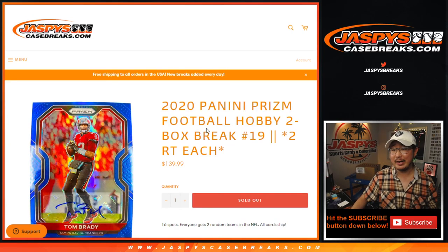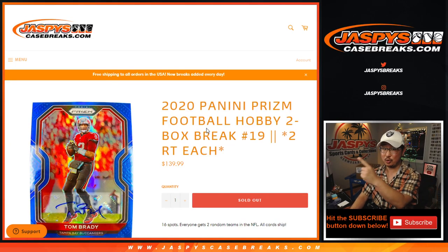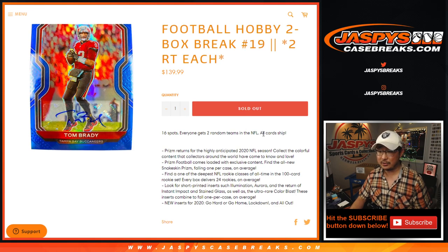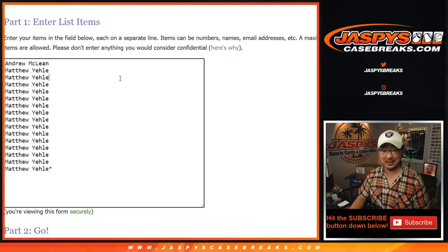Hi everyone, Joe for Jaspi's CaseBreaks.com, coming at you with 2020 Panini Prism Football 2-box random team break number 19. One spot gets you two teams, all cards ship, and big thanks to these folks right here, Andrew and Matthew.